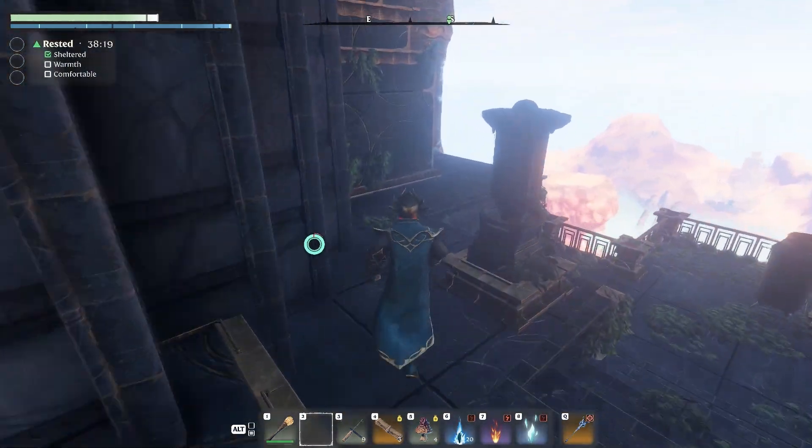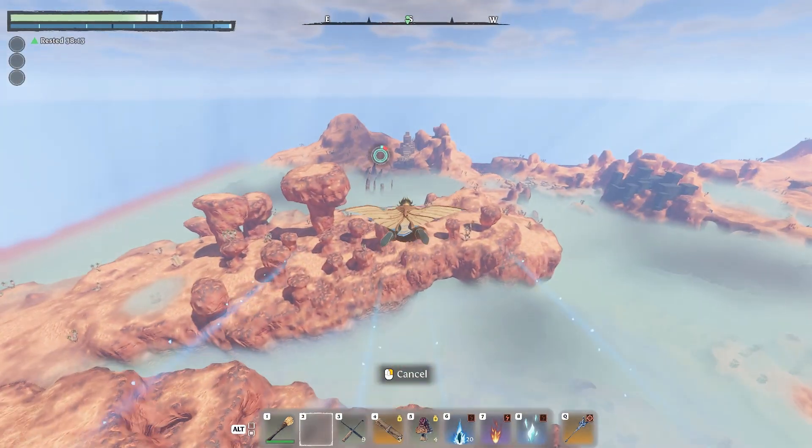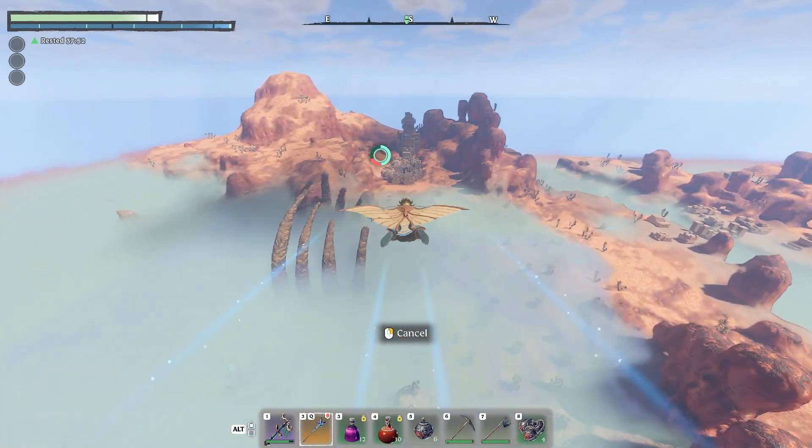First you're going to want to go to this ancient spire I've shown on the map. Then you are going to want to go to the sun temple I've just shown you. Now all you have to do is jump off of the top of the spire and follow me.